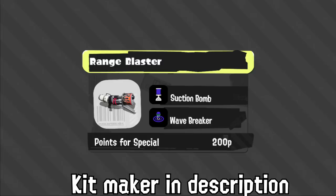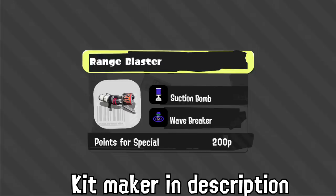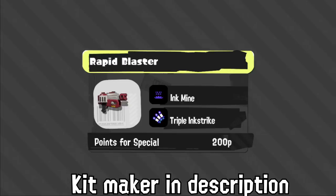Range's kit gives a lot of information and can combo with the main weapon. Wavebreaker is a very cool special because of the amount of info it gives, and information is one of the most valuable things from a special, especially at higher level play — it's why Missiles are so good. Rapid has Mine and Tri-Strike. This weapon will be great when it has map control, but the second it's on defense it's going to charge a special super slowly, its sub will be useless, and I don't really like that. I don't think we'll see too much of it — it's not bad though.